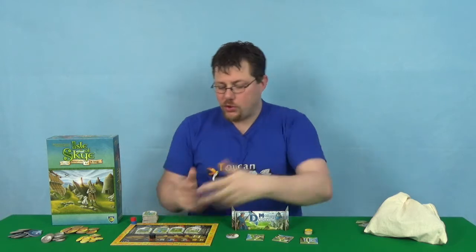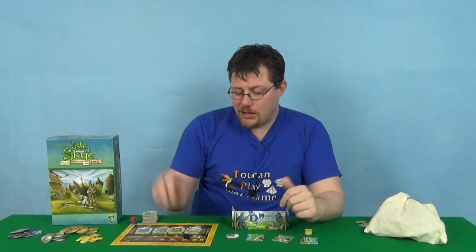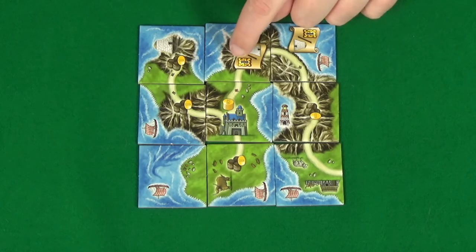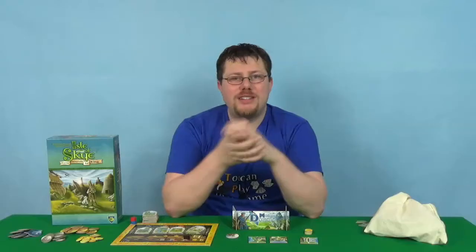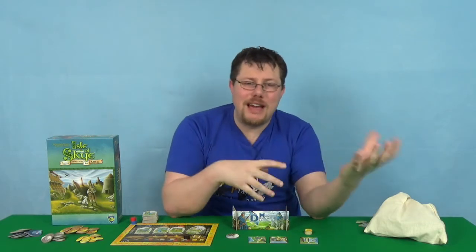Once you've scored a round, you just do the next round, then the next round until you reach the end of the game, and then you score again. There are on some of these tiles end-game scoring as well as end-of-round scoring things. So the different things you've got to focus on in the different games creates a really interesting dynamic, making each game different.